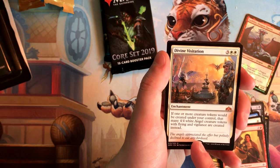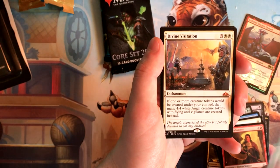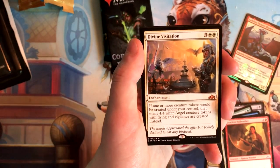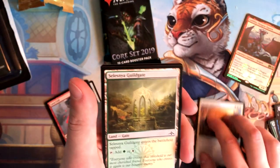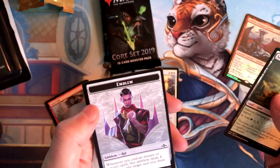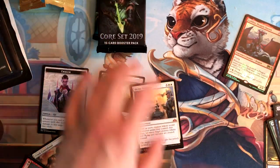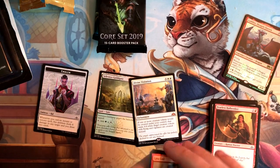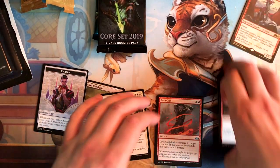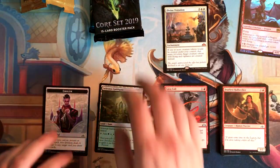If one or more creature tokens would be created under your control, that many 4/4 white Angel creature tokens with flying and vigilance are created instead. It's an Enchantment — that's actually pretty good. And we got a Ral Zarek token. We'll put the lands here, the commons there, the uncommons here, and the mythic can go up top since it's kind of in its own classification.